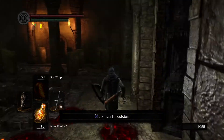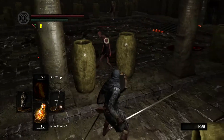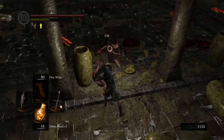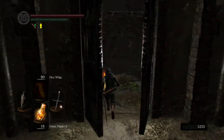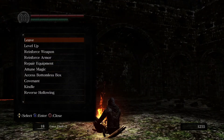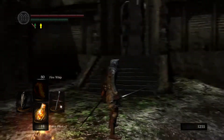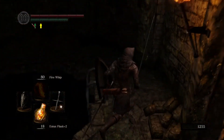We've got to go around this because we're going to fall down otherwise. That's where the boss is, but we need to get to the bonfire first. We need to get the peculiar doll — it's behind a dark knight — to basically go through the painting in Anor Londo that takes us to... which way am I going? We want to go down here and get the peculiar doll first.